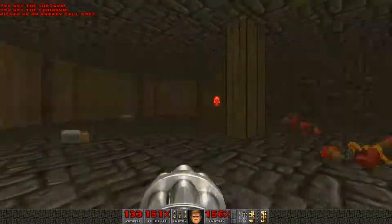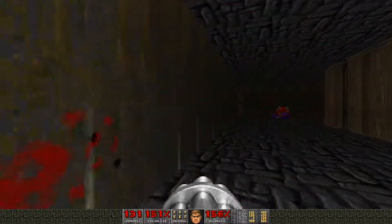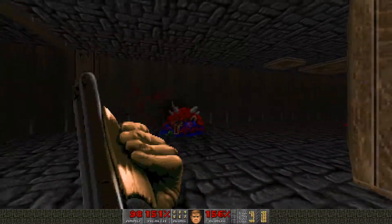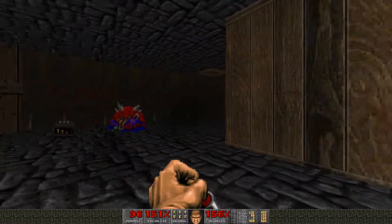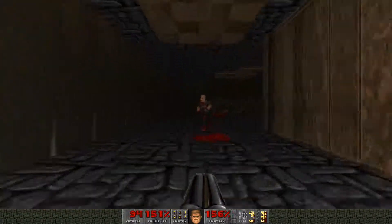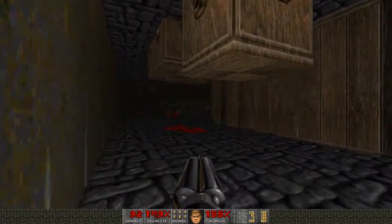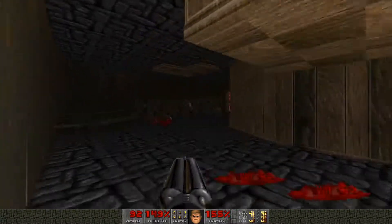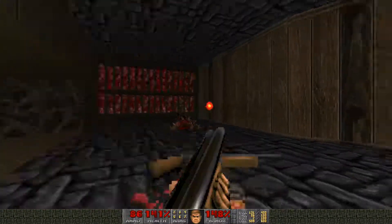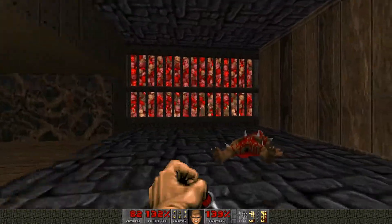Chain gunner. Here's our red key - don't know how to get it though. Specters behind us. Nothing here - oh my god, okay, we have crushers on the ceiling! That was close, that would have been us dead. Another one on the ceiling here as well. Yeah it was - and we have an unknown number of imps in here.